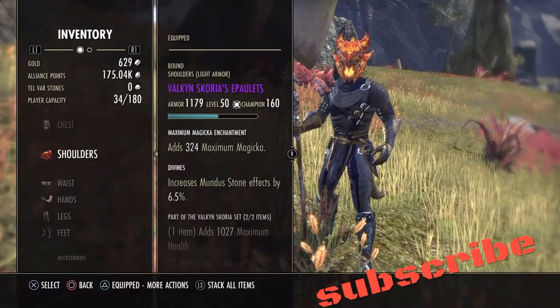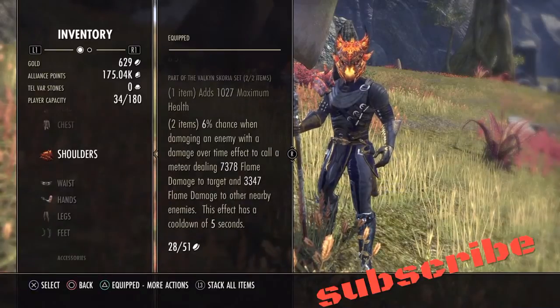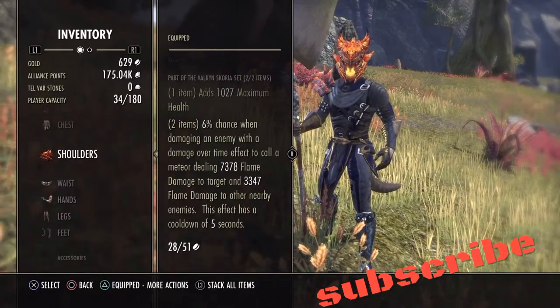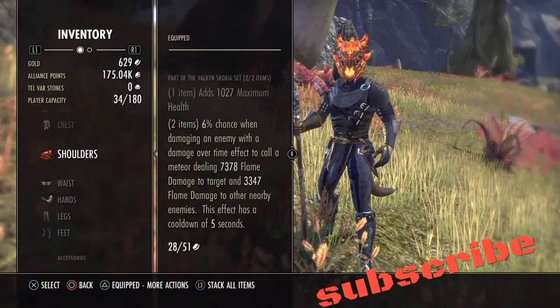For our monster set, two piece monster set, I use Valkyn Skoria because you're doing a lot of damage over time with your Templar here and it procs a lot.